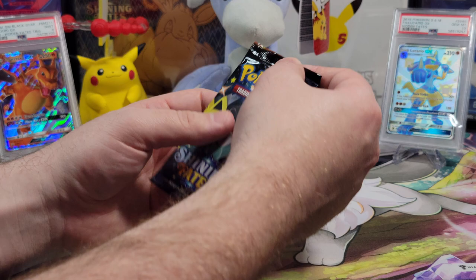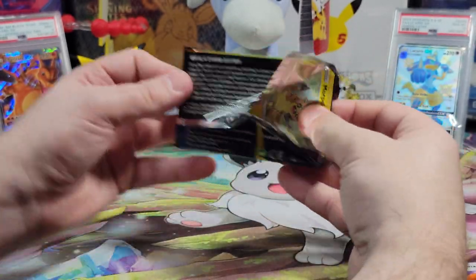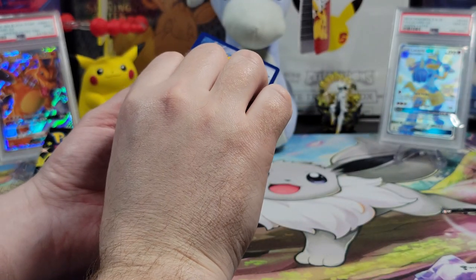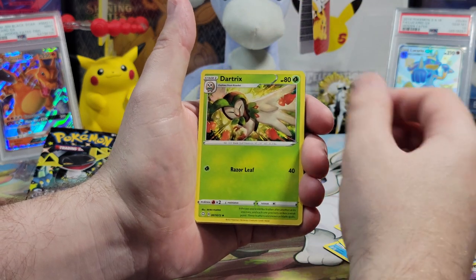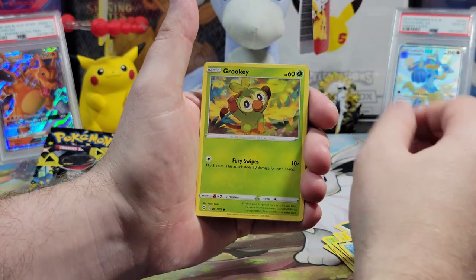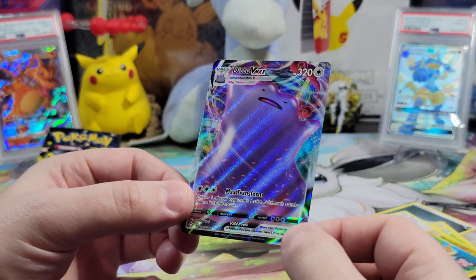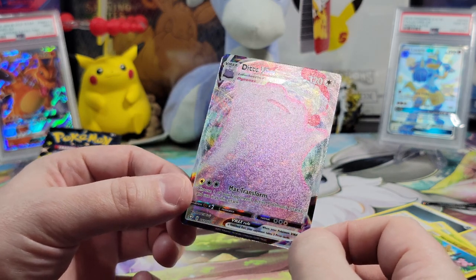Time for that third pack. Let's get some shinies. The energy? Steel? Dark? Not steel. We got a Floatzel, Rusted Sword, Dartrix, another Morpeko — a lot more Morpekos — a Spinarak, a Snom, a Grookey, a Reverse Holo Morpeko, and a VMAX Ditto! I love Ditto. It's a very nice card.